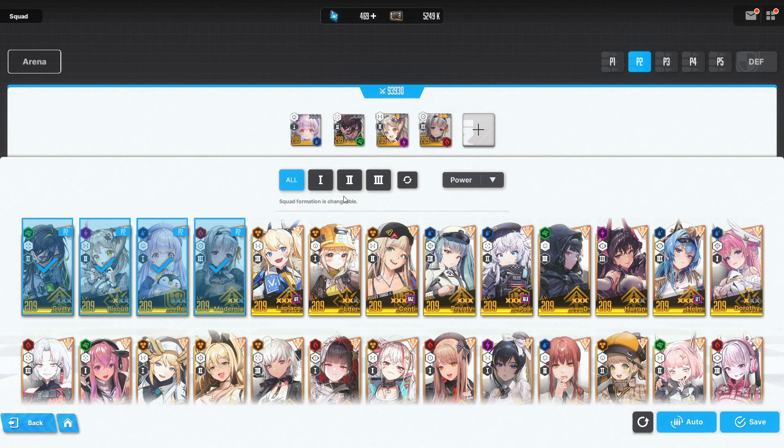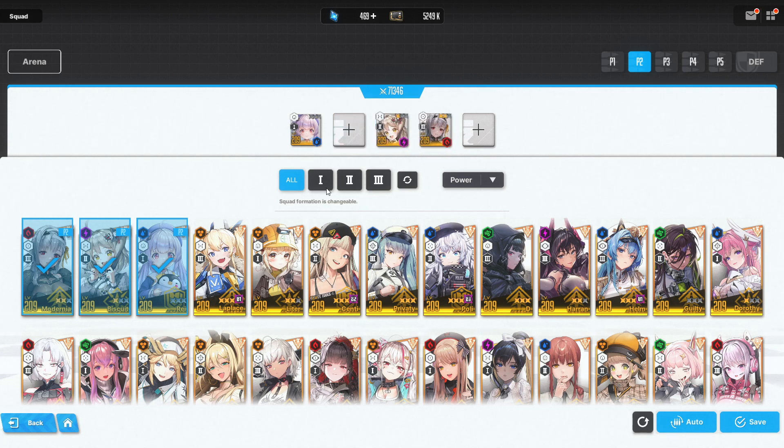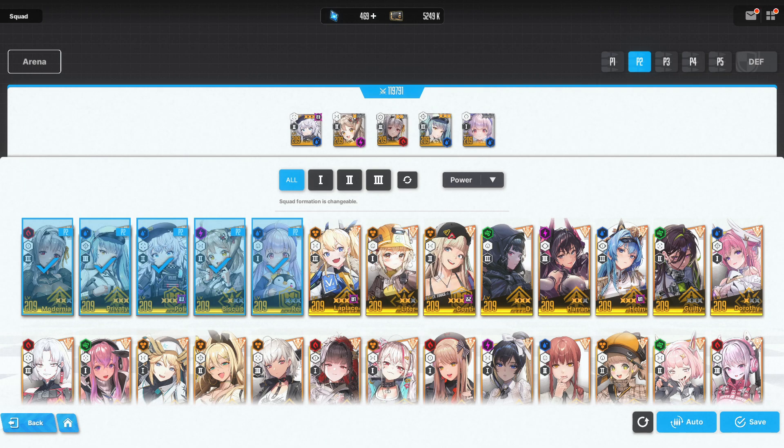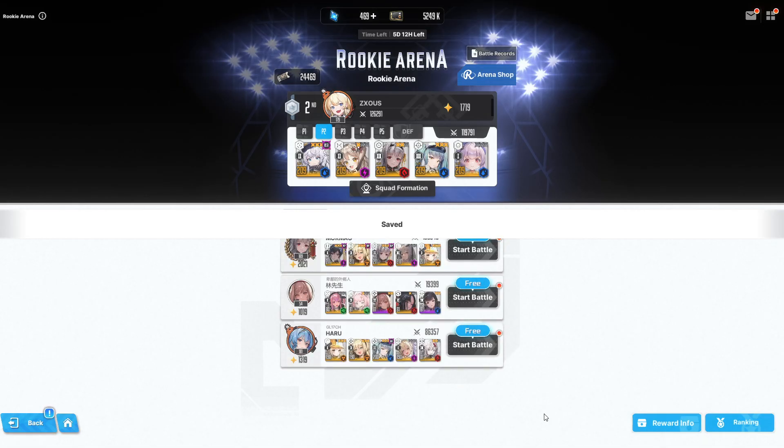We're going to probably have Modernia in there. So we're going to have Modernia, Biscuit, and then we need one more Defender. I'm thinking we could just run Pauly. We'll keep her in the middle — Pauly, Modernia in the middle. Because I'm not controlling, we'll have her in the middle. All right, so the team I'm going to run is basically Pauly, Biscuit, Modernia, and Ray. We should be good. I want to see how well she works in PvP.